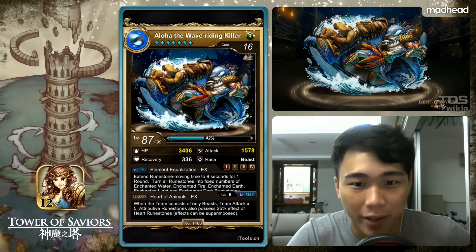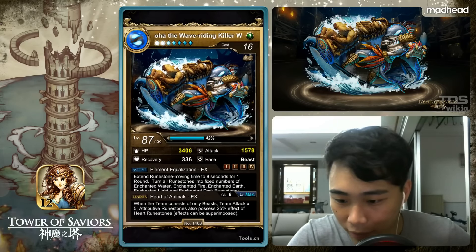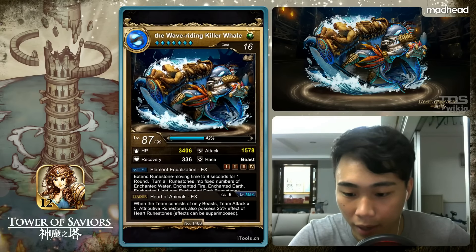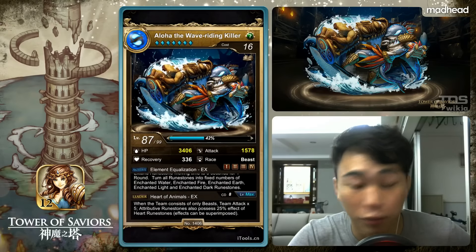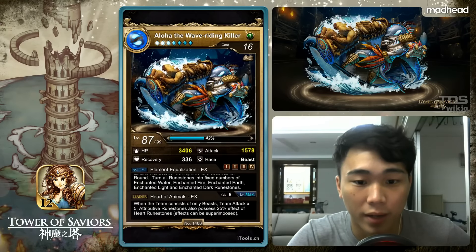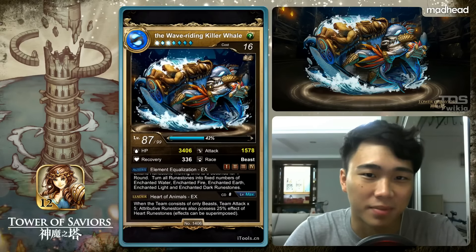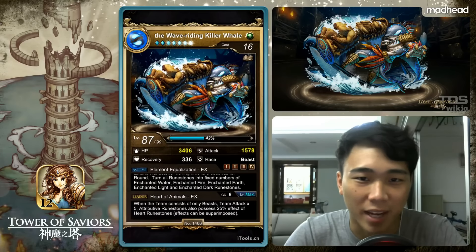Aloha, the wave riding killer. You can see here the change of active skill: extend rune movement time to 9 seconds for one round, after that turn all runestones into a fixed number of enchanted runes — water, fire, earth, light and dark.